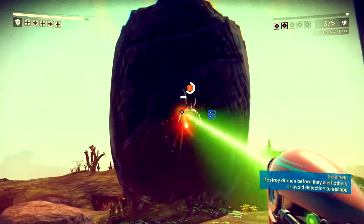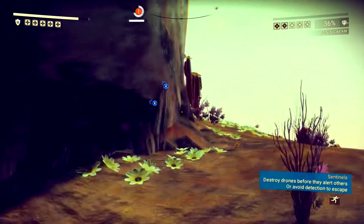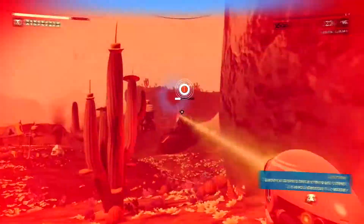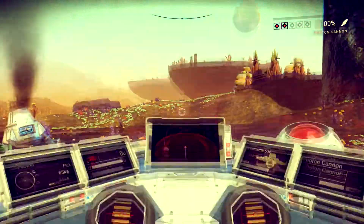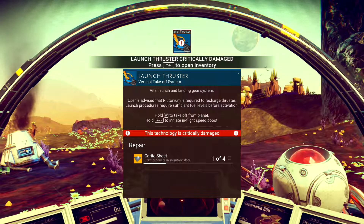Crap, we gotta destroy the drones. We're overheated. At least we're getting resources from them. Let's see how we need to repair this then. Vital launch and landing gear system — user advised that plutonium is required to recharge thruster. Launch procedures require sufficient fuel levels before activation.